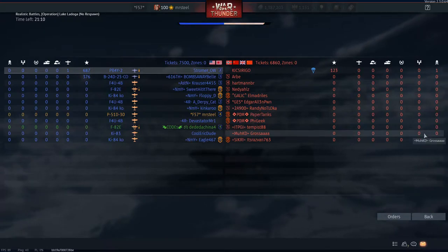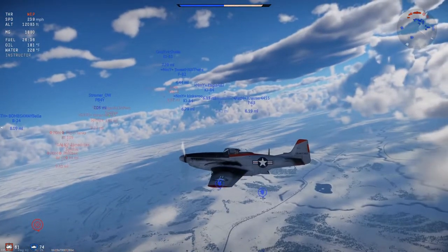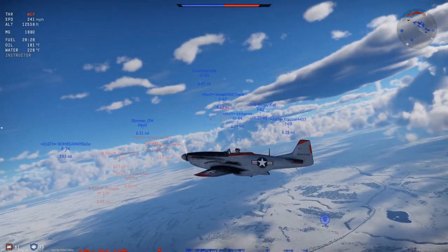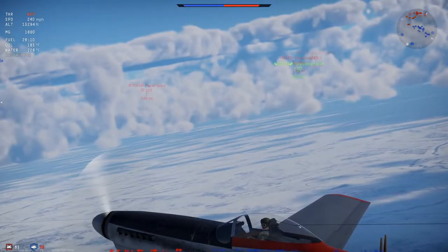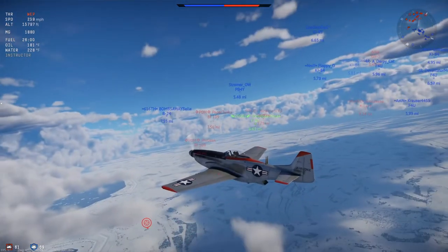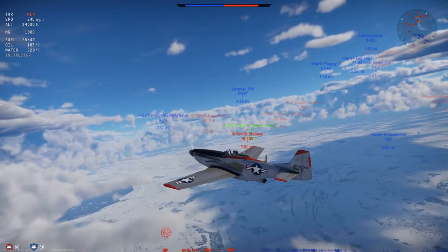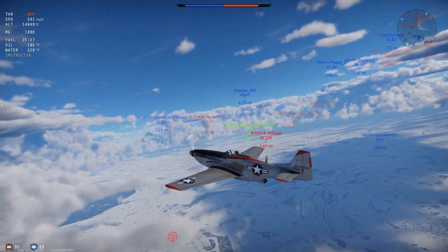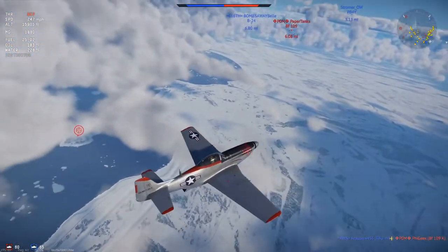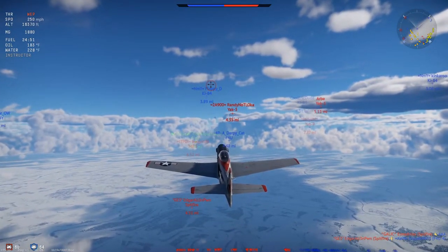It looks like we're facing Spitfires and 109s. It doesn't look like we have any attackers, so everybody's climbing — that's a good sign. Even though I'm climbing at a lower angle at higher speed, I'm not that far below most of the other planes, even the Ki-84s. Spitfire and 109 are not something we want to go down low with. The 109 in War Thunder is a bit stunted — at lower altitudes in DCS or IL-2, that thing's a monster. I usually recommend climbing to about 18,000 feet. Even if you see teammates down low ground-pounding and getting killed, don't bite the bait. Try to stay up high with a few teammates who climbed — there are games where you can get four or five kills because of that.